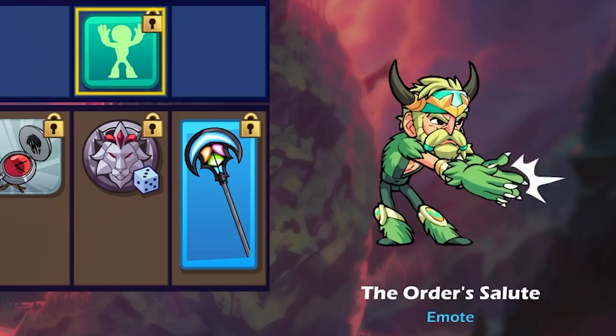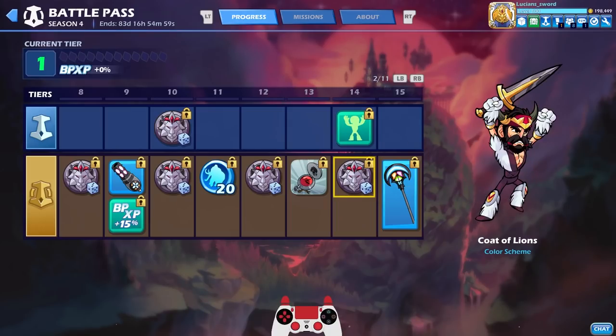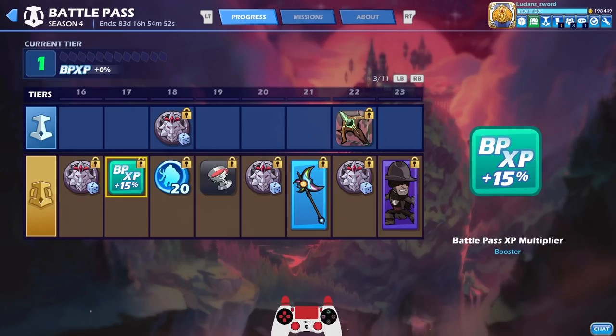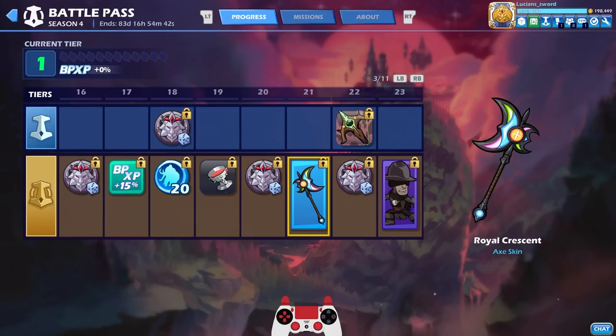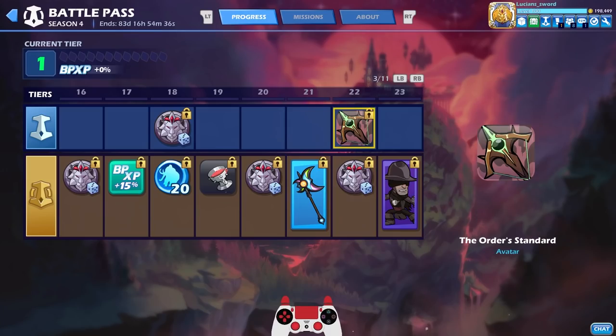There's a Triple Clap taunt — it's like the Illuminati, so funny. Then look at that hammer skin, the Mosaic Mall — so beautiful, I love the stained glass look on those weapons. Another 20 mammoth coins brings us to 60 total. There's a chalice kind of spilling around, and that axe skin might be the best-looking weapon — that's so good!